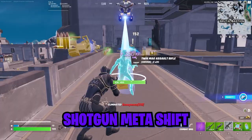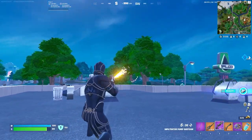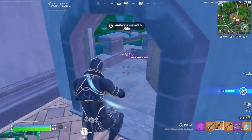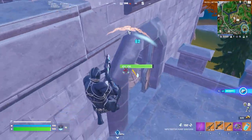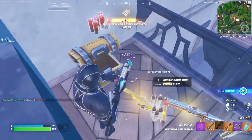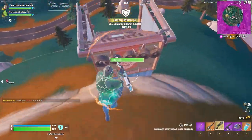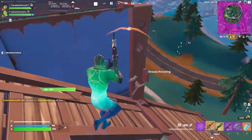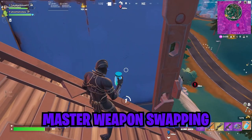I want to make a note about the shotgun meta shift. A lot of players are having a hard time winning close and medium range fights. The drum shotgun and havoc pump are no longer in the game, replaced with shotguns that require more accuracy and consistency. Last season, players would get away with barrel stuffing with a drum shotgun or hitting a big havoc pump and finishing quickly. These new shotguns have greatly reduced maximum damage with less spread and more range — they reward good accuracy and tactics. The player with better positioning, aim, and inventory management is going to win most close-range fights, so it's more important than ever to use good cover, positioning, and master your weapon swapping.